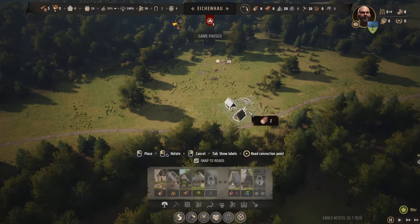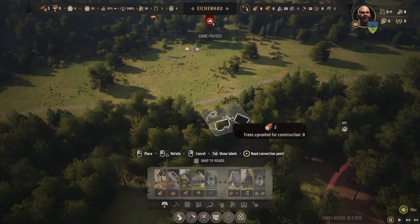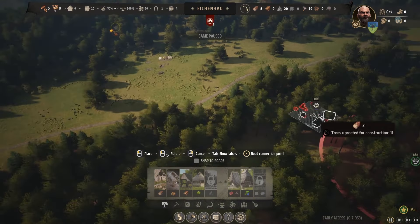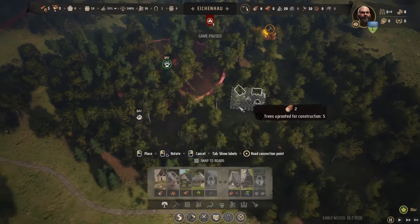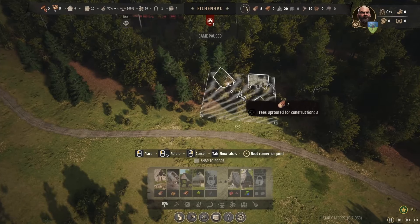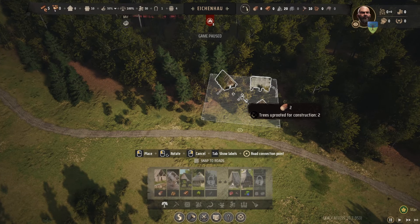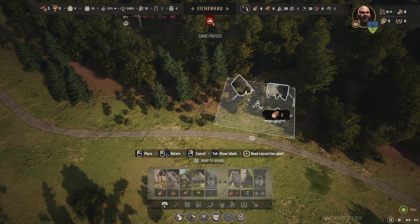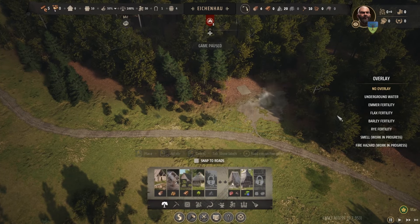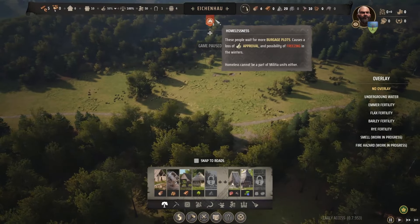So I think what we're going to do is build a logging camp. I don't necessarily need it to snap to roads, but there are quite a few things over here. For now let's go ahead and start with this logging camp. Maybe I'll rotate it a little bit like this and place it here, then have these guys go ahead and head over there.